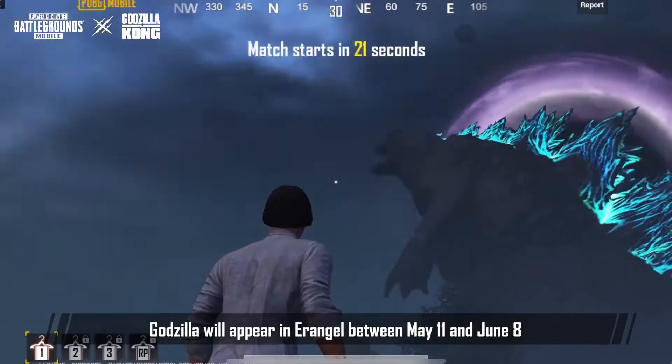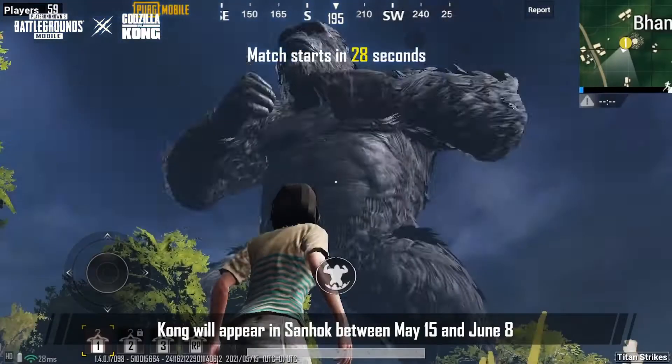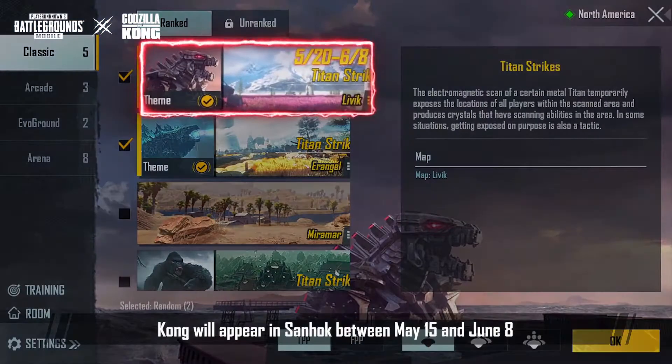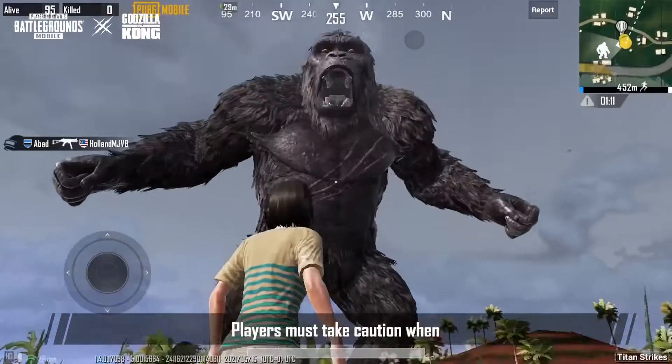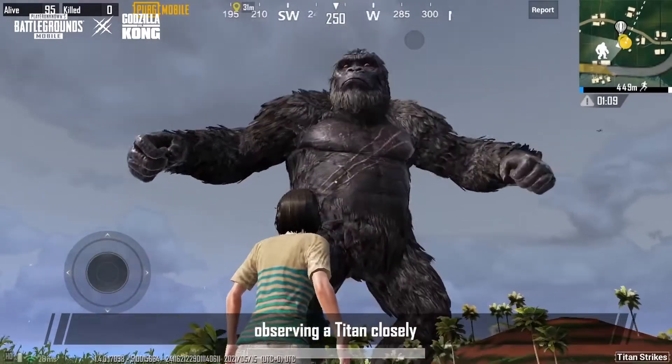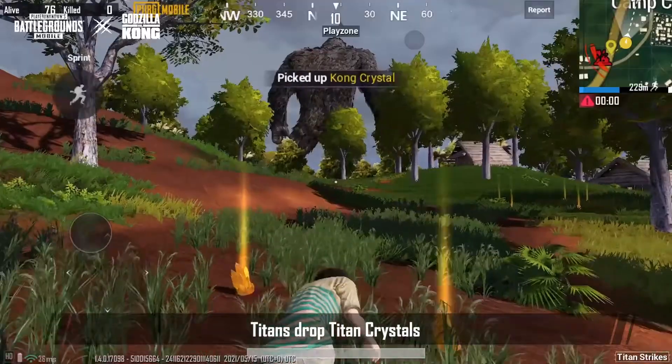Godzilla will appear in Erangel between May 11th and June 8th. Kong will appear in Sand Hook between May 15th and June 8th. Mechagodzilla will appear in Libet between May 20th and June 8th. Players must take care when observing a Titan closely.